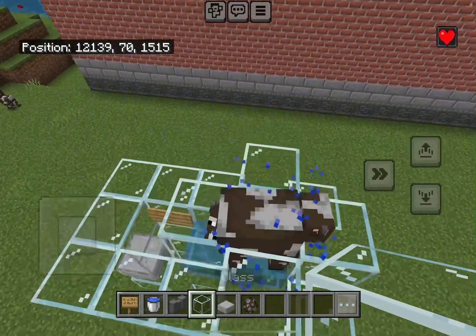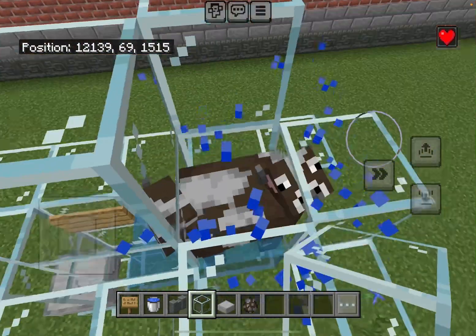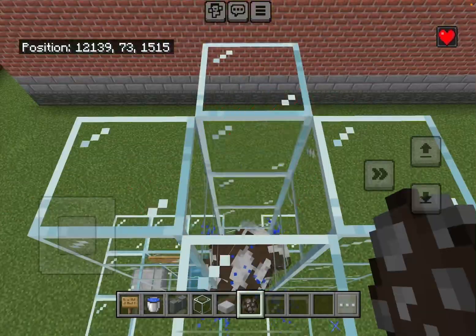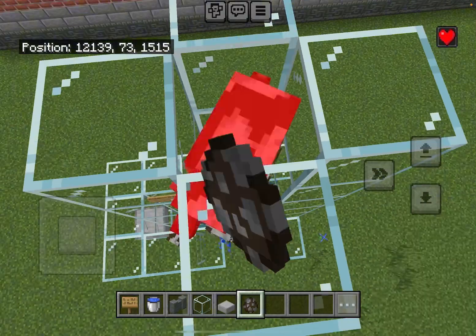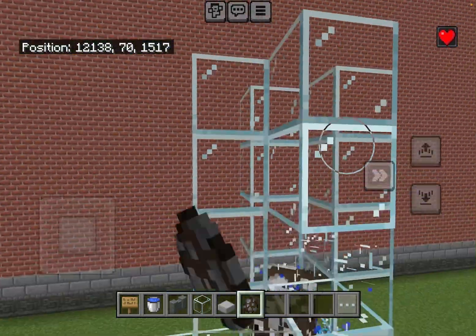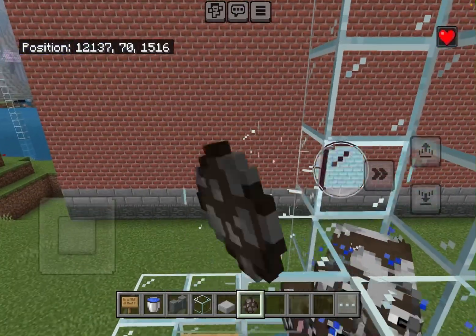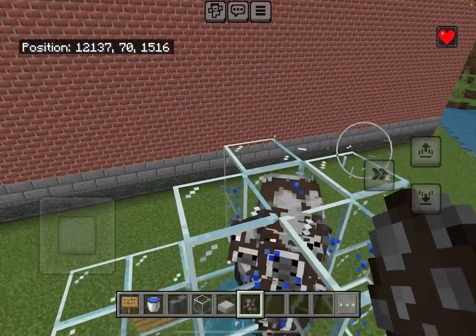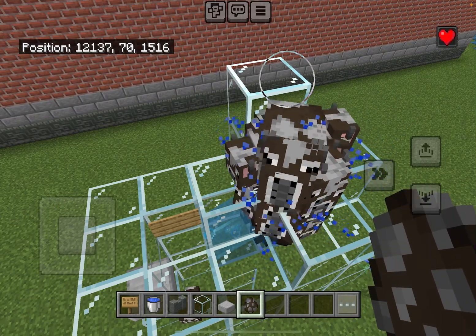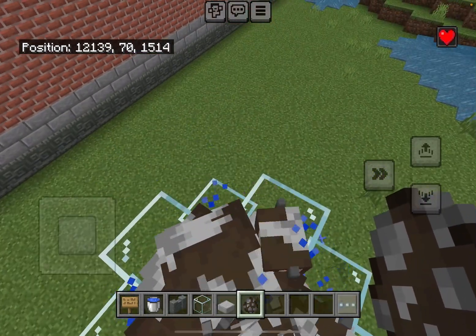Once you have two cows, you can either breed them to get more or keep spawning more. Once you have that amount of cows in the chamber, you can use cows to break the blocks you used to get the cows in there, and the farm is basically done.